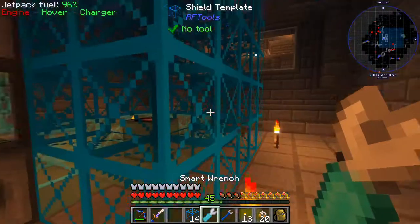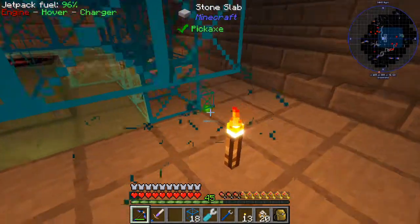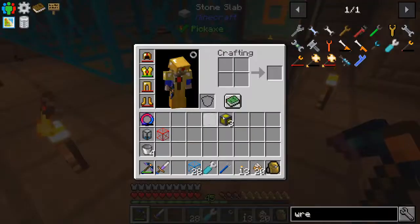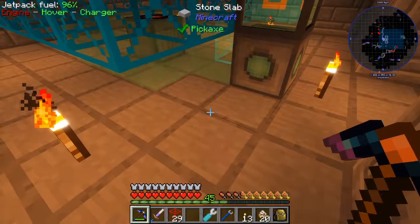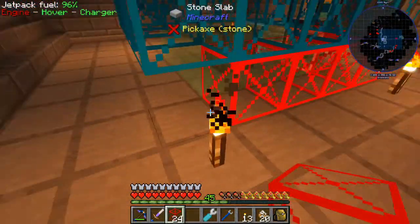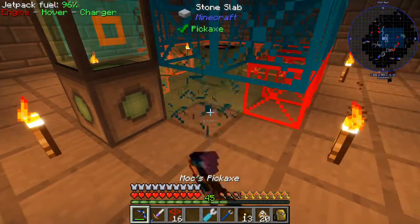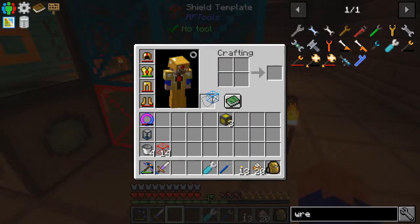So let's deactivate the shield and turn it back to normal. We'll break these blocks down here and change them to the color red — that's pretty simple, I'll show you how that's done. So what we do is take them and just set them right in there. Then we'll probably have to deactivate that bottom one and then reactivate it again. This will give us a step-up platform.